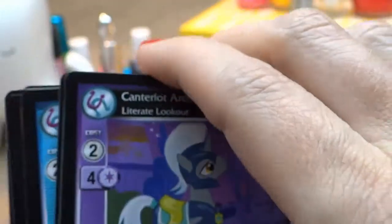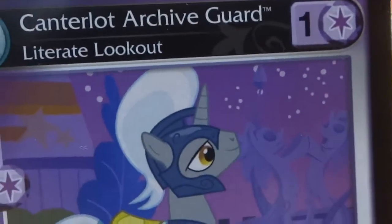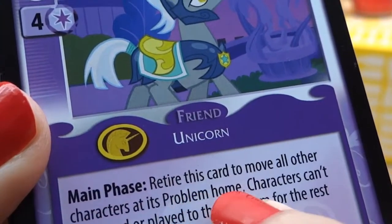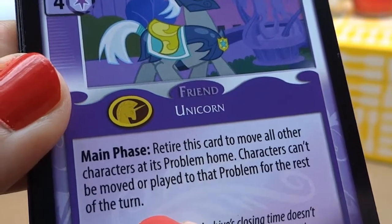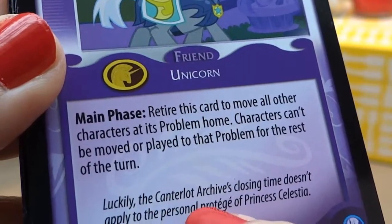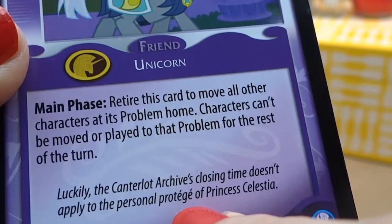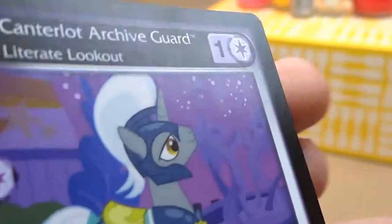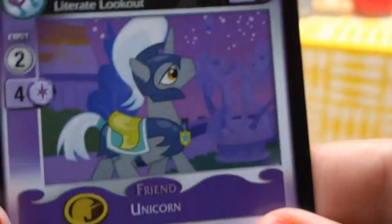Next we have — let's see who this is. They look pretty proud. Camelot Archive Guard, Literate Lookout. And it says Friend Unicorn. Main Phase: Retire this card to move all other characters at its problem home. Characters can't be moved or played to that problem for the rest of the turn. Luckily, the Camelot Archive's closing time doesn't apply to the personal prodigy of Princess Celestia. Again, new to this — forgive me with my pronunciations. Camelot Archive Guard, Literate Lookout. Pretty cool. Not a foil, though — not too much shininess going on, but cute nonetheless.